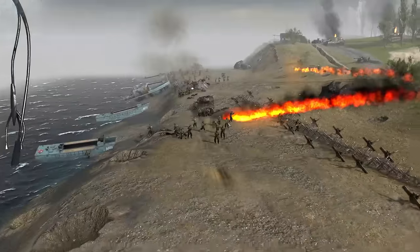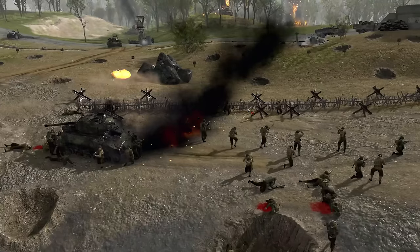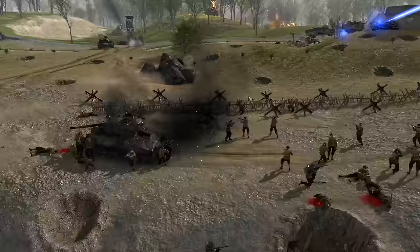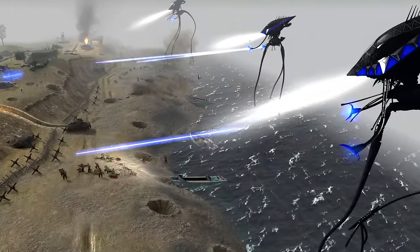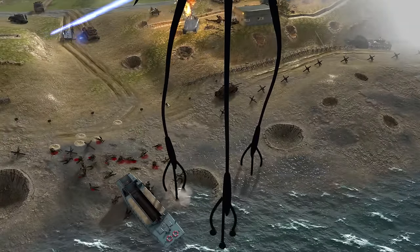We've got a German flamethrower over here — the Flammenwerfer, Hans! Hans is doing a great job, lighting up and burning a few of these troopers to a crisp. But the tripods all seem to be moving to the right side of the beach, maybe because of the tank traps — this might be the only opening they're able to go through.